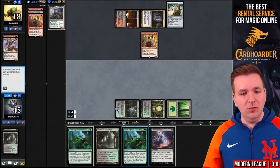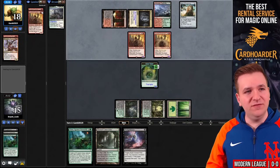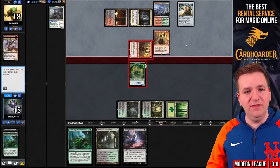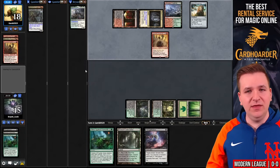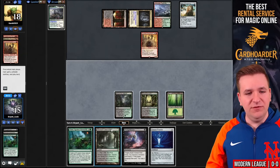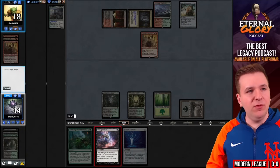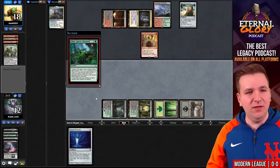Grab a Basic Forest. We'll play a Slime. They have land number three and another Horde Master, one unknown in hand. I'm going to offer the block — if this dies, they only have one mana to play the Goblin on top of their deck. It was a Munitions Expert and a Sling-Gang Lieutenant, so that was a win-win. Both those cards are in exile. We'll fetch down to 14, grab Basic Swamp, then Thoughtseize again, taking Goblin Harbinger. Another Slime Against Humanity — this should be a 3-3 ooze.